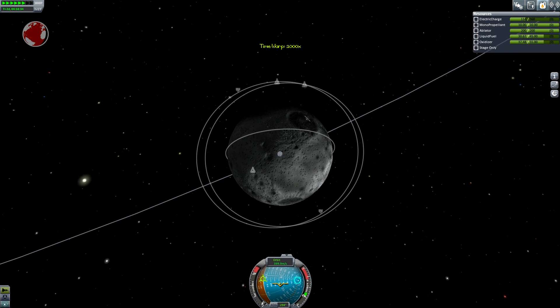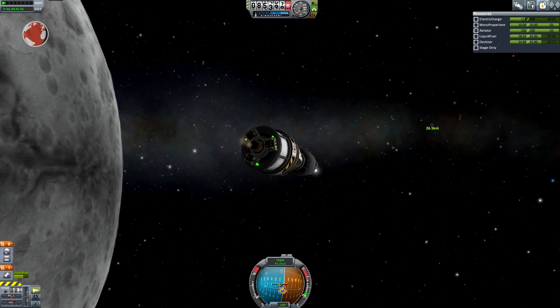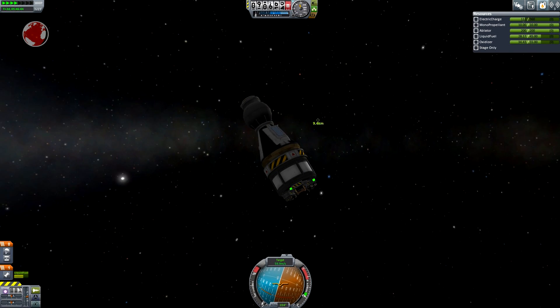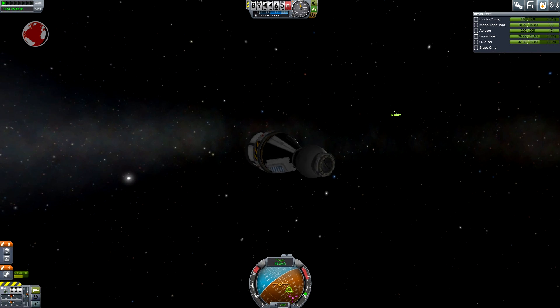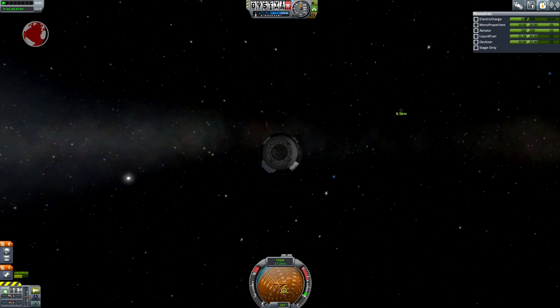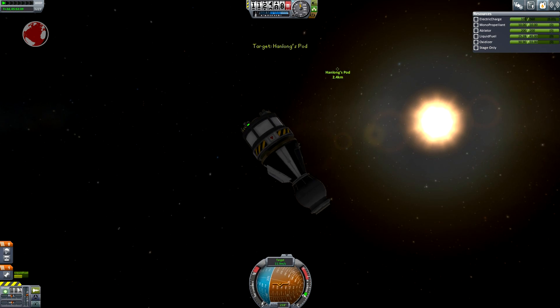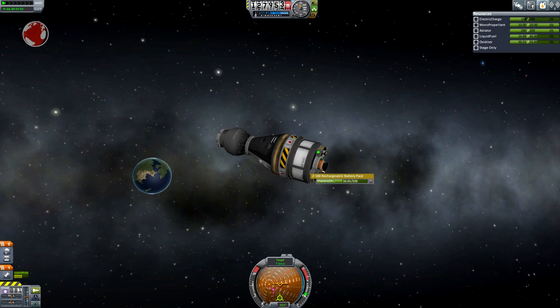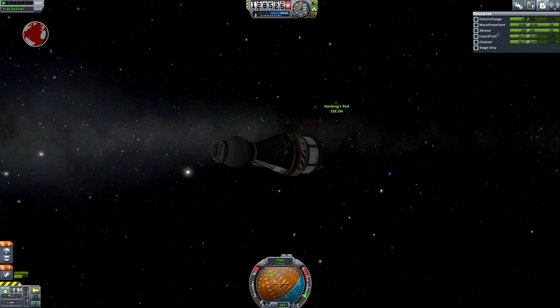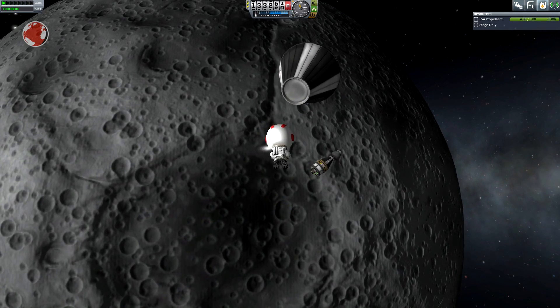Let's not forget about Hanlong. My drone is on its way to rendezvous. It's a little tricky without SAS but it's still easier than to rendezvous in low Kerbin orbit. This is again because of the slower orbital velocity. Now I do some maneuvers to align the target and the relative velocity vectors while also keeping the target speed relatively high. The drone catches up with Hanlong in no time. Hello Hanlong — get into the capsule quickly.